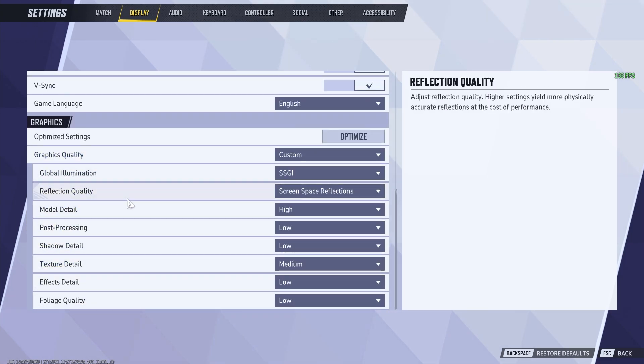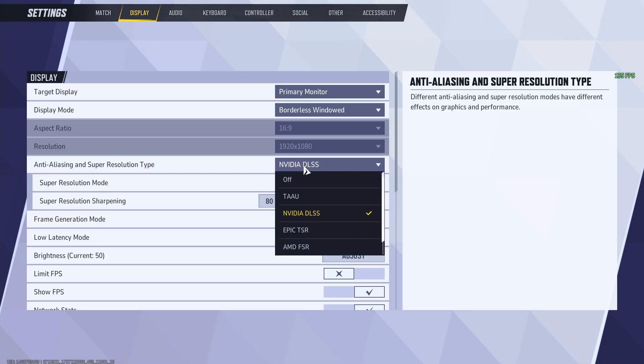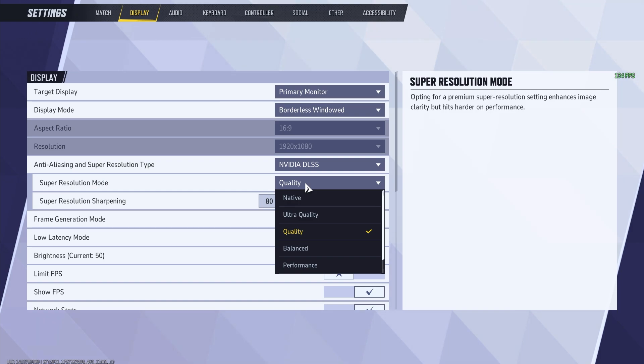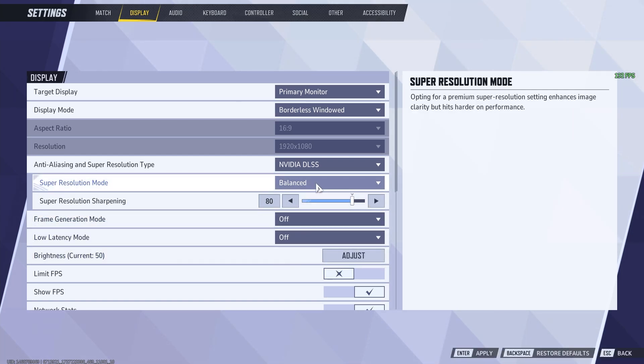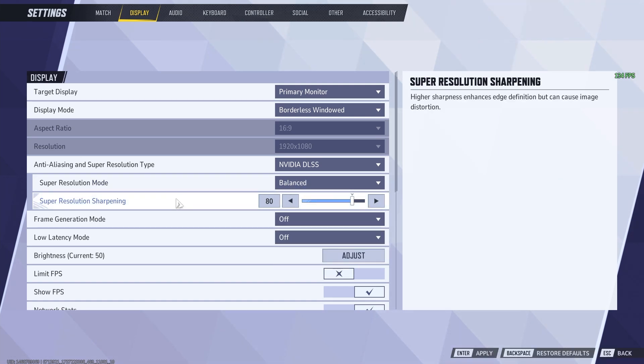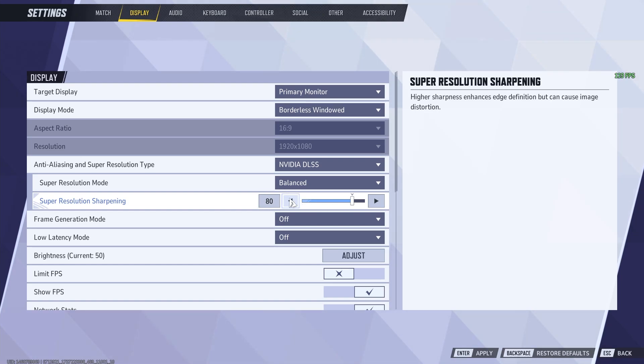Back to display settings. Now that we've finished the bottom portion, let's work on the top. For super resolution type, you'll want to do NVIDIA DLSS. If you have an AMD graphics card, switch that to AMD FSR — these are generally one and the same. For super resolution, this does impact your FPS quite a lot. I like to leave it on balanced, but if you have additional performance issues and want to get FPS higher, you can bring it down to performance. Start with balanced, see how much FPS you get, and switch to performance if you want more — you won't see much of a difference in the game. Super resolution sharpening you can leave on default at 80.